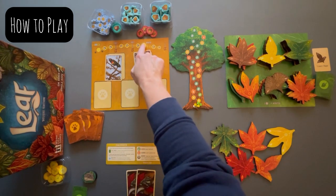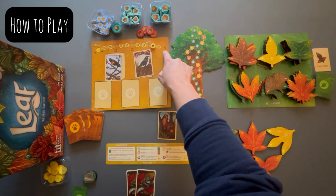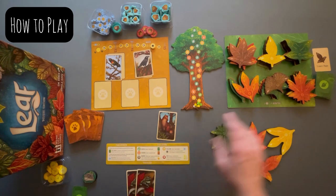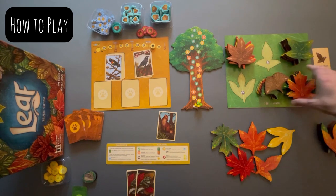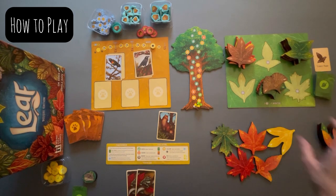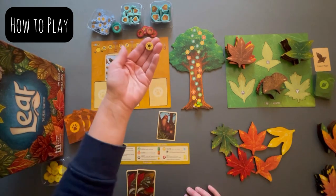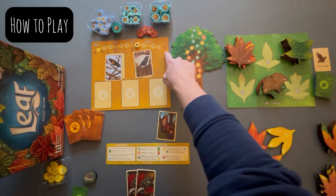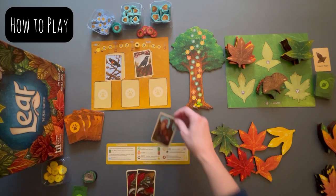The game ends when the token reaches the winter line and crosses into winter; play continues until all players have had an equal turn, and then everyone has one last chance to move an animal type into the winter den. The other way end game can be triggered is if three of the leaf piles are depleted — that also triggers end game. Regardless of where the sun token is, you still get one last opportunity to drop a type of animal into your winter den.